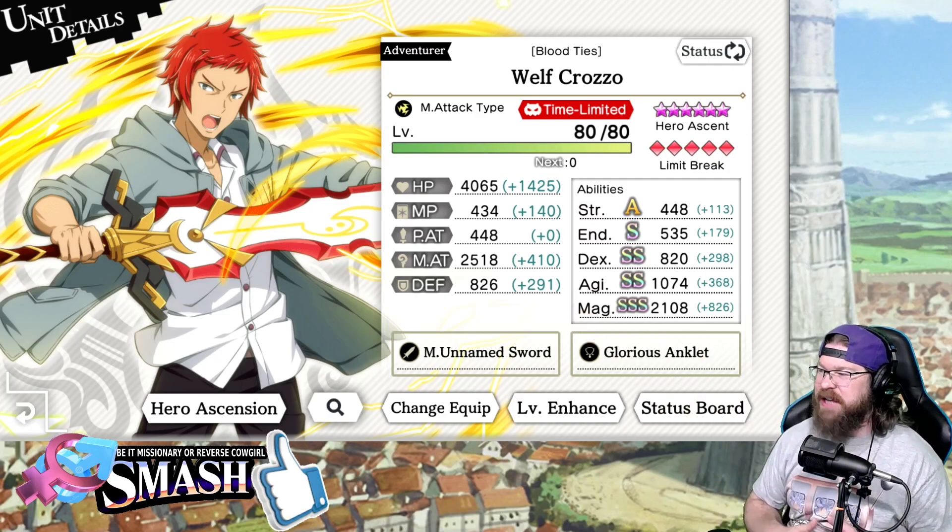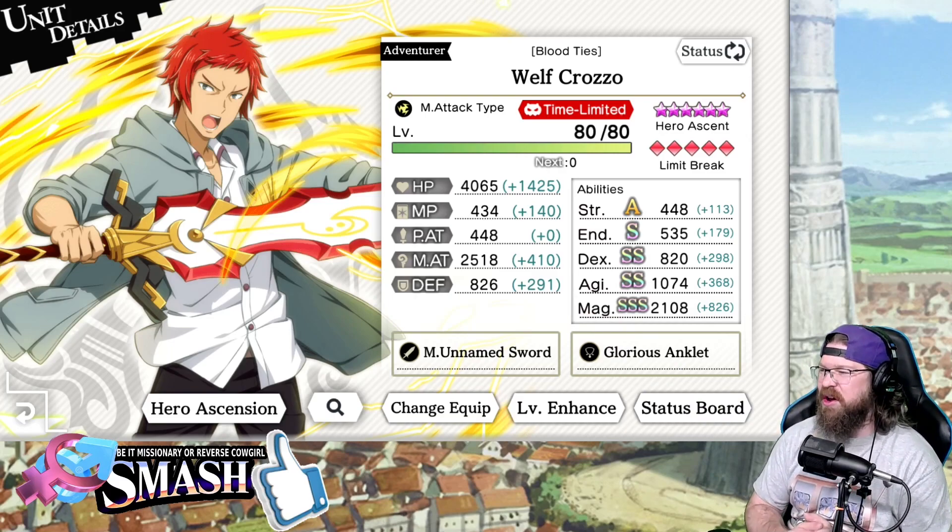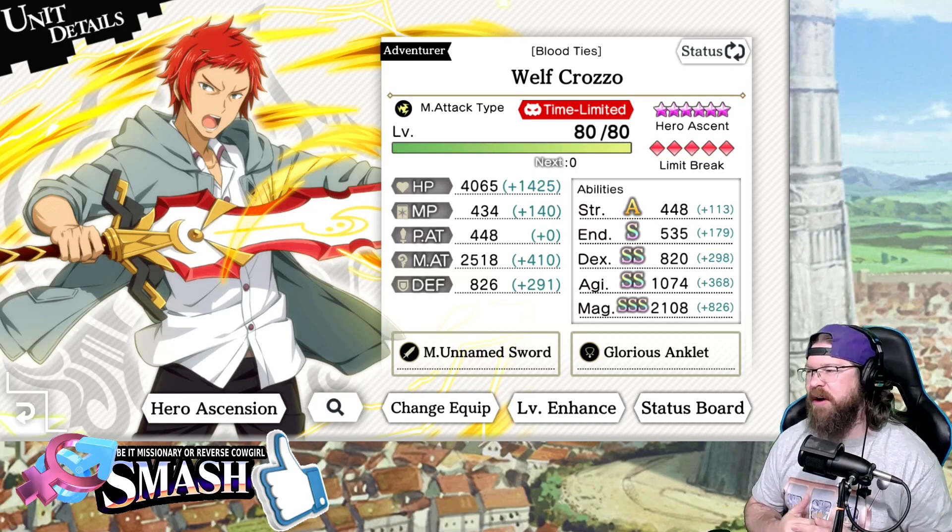Look at that magic stat: 25-18. That is off the charts — off the charts for a magic unit.